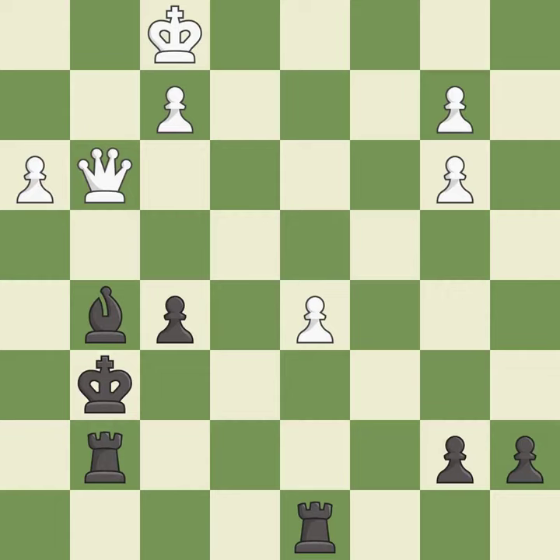This threatens to add pressure on a pinned bishop — it is excellent. This loses a bishop. This permits the opponent to add pressure on a pinned bishop — it is a blunder. This further threatens the already pinned bishop by bringing in another attacker.